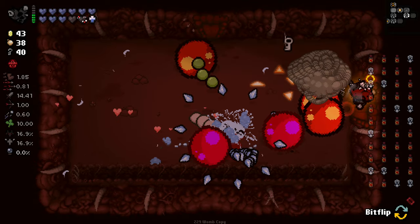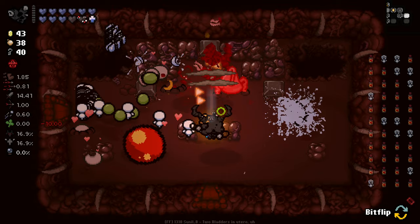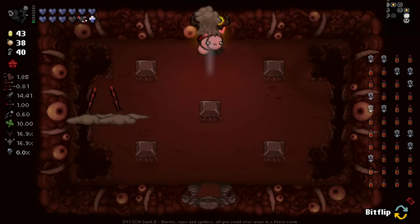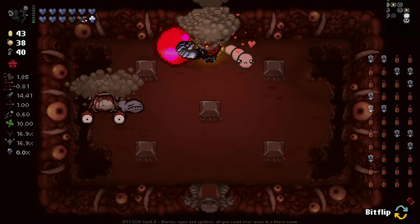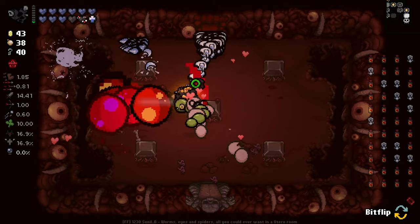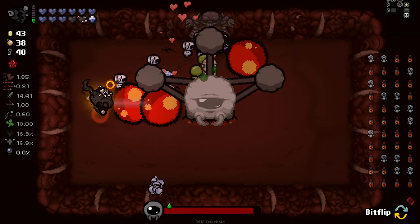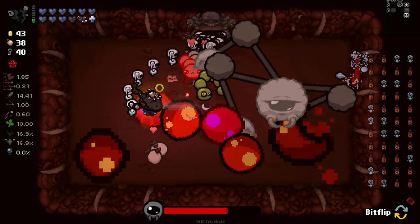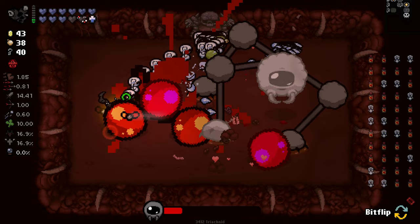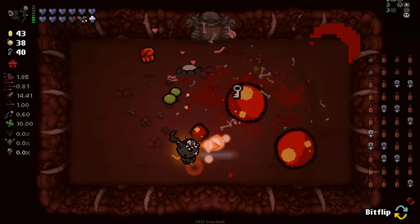I was a little worried when a bunch of those brains spawned in the room — I was like, oh no, is this going to happen on every item pickup now? Or every room? But apparently the game blessed us with that not having been the case. Boss time — it's Big Daddy Spider. Shouldn't be too bad, although he's not dying as quick as I would have thought. He died pretty quick, but not as quick as I would have thought.